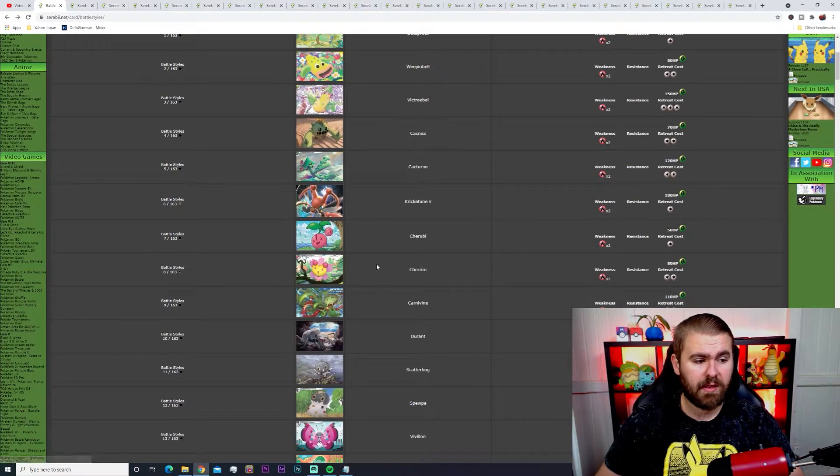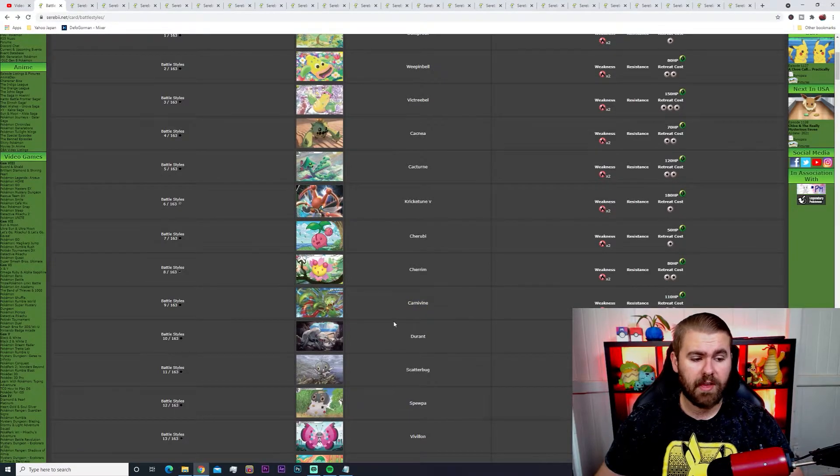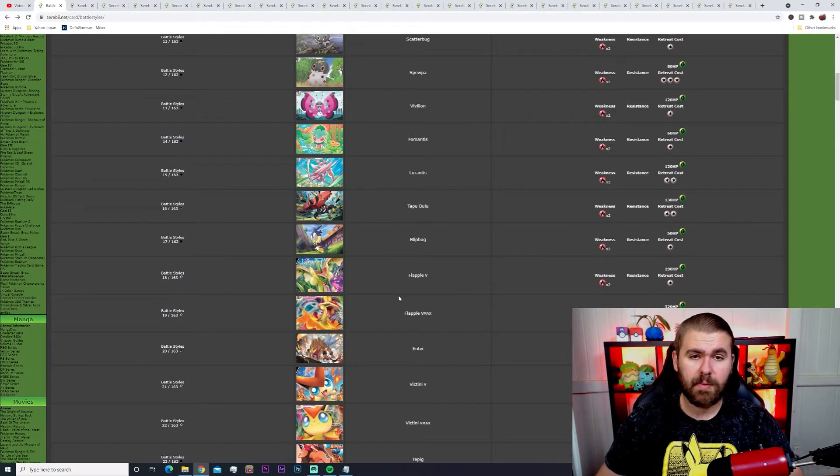Moving down the list, we've got cards like the Rubies, Charims, and Rapid Strike Pokemon like Carnivine — probably the newest mechanic we've seen. I'll expand later in the video on what they do and how they are effective in the latest meta and competitive scene.